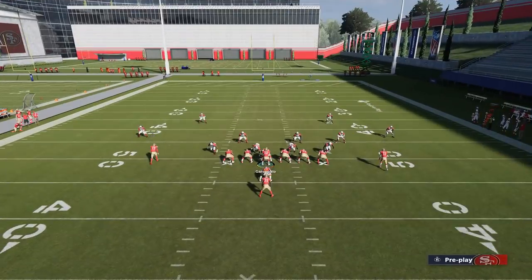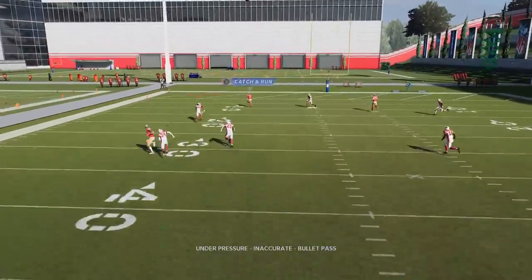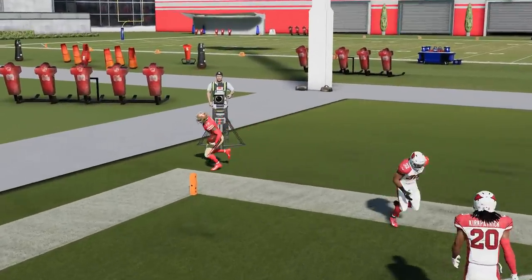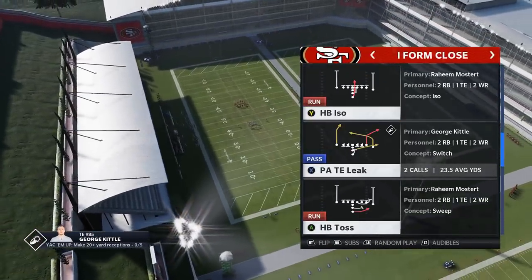The only other thing I'd say is slide your protection to the left as well. I like to slide my protection in the direction I'm going to throw — it just makes it a little bit easier to get the throw off, especially if you don't have a ton of arm strength. I'm not using Patrick Mahomes here, I'm using Jimmy G, and you can see we got plenty of arm strength and a ton of separation.